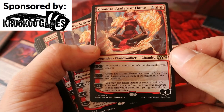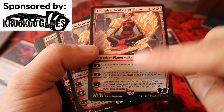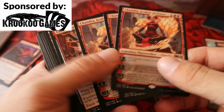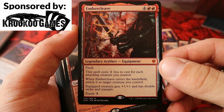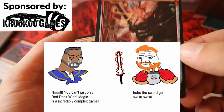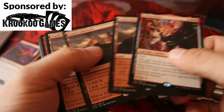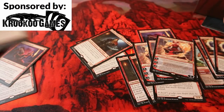We also have Chandra, the Acolyte of Flame, which is pretty awesome because you can make two 1/1 haste elementals, which also get a lot stronger with Torbran. And we have the amazing Embercleave — the red fire swoosh sword — I am absolutely in love with this card, the artwork is amazing.